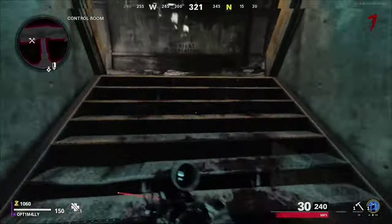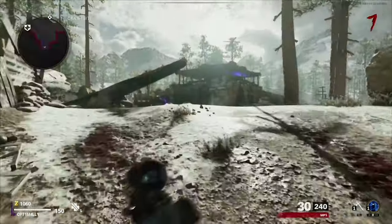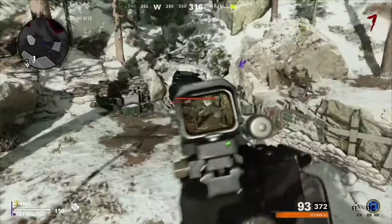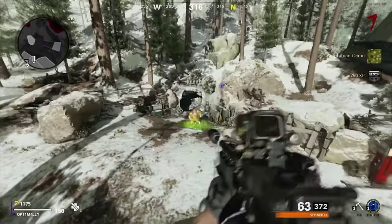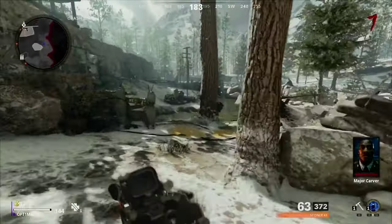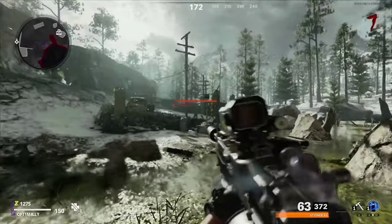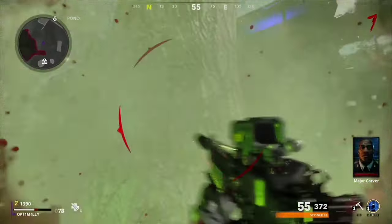A megaton has just appeared. Run to the top of the plane wing and wait for him to emerge. Once he emerges, drop his health to zero and cause him to split. Stand next to this tree and trigger one of the megatons to throw his green plasma at you — this will cause the tree to react. We will need this later.